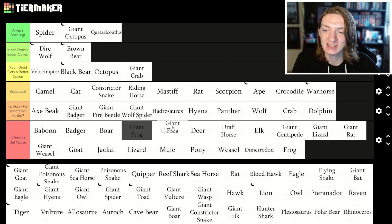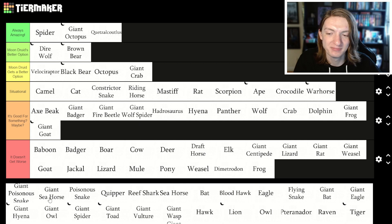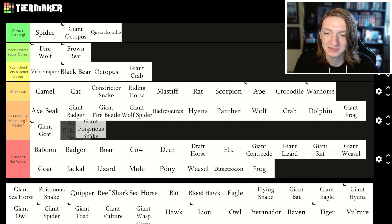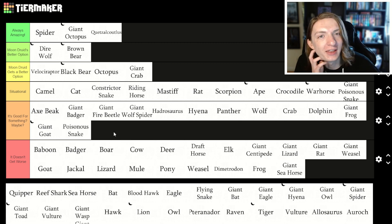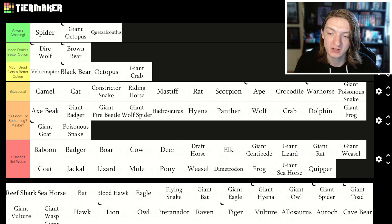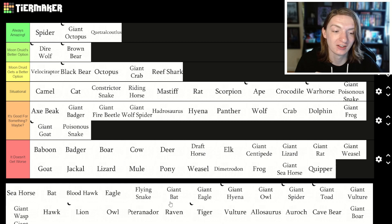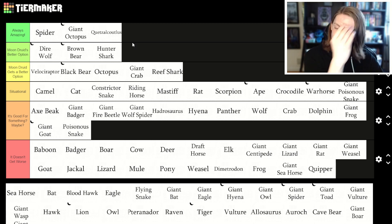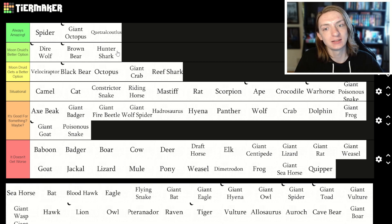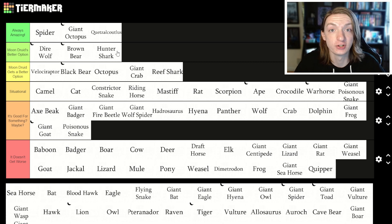Giant frog is maybe good for something. Giant goat in that same boat. Giant poisonous snake — yeah, that's there. Giant seahorse — no. Poisonous snake — maybe, like spooking someone when they open something and find a snake, but then they're just gonna hit you and it won't go well. Quipper — you want to be a piranha? Poor decision. Reef shark is good right up until hunter shark. Reef shark upgrades to hunter shark, and hunter shark has something special: they have advantage to attack creatures that have already taken damage. So if you want more guaranteed hits and aren't as focused on restraining like with the giant octopus, the hunter shark is probably your best bet.